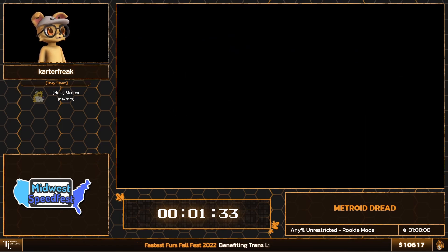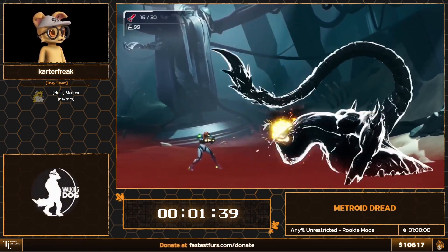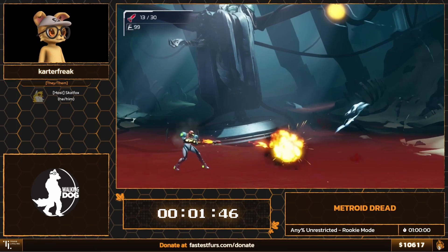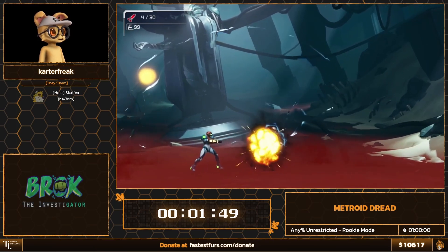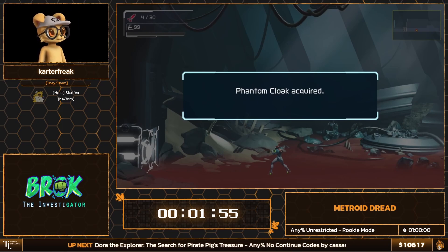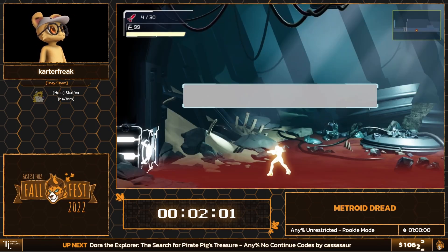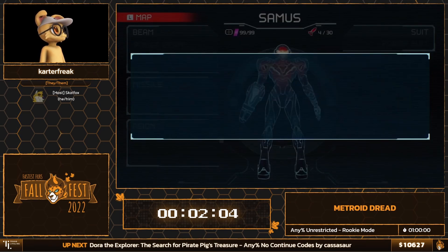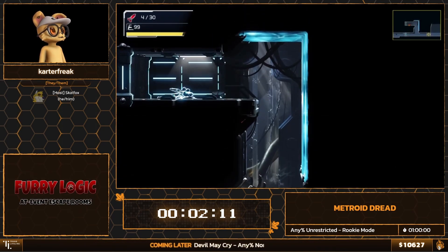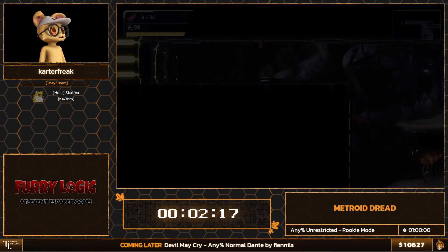We're fighting Corpius here. Because the boss did a spit attack and I phased them during their first phase, their head is locked in place. Normally the head moves around, but this way I can keep shooting in one spot for a very clean kill. We get the Phantom Cloak, which lets us go through sensor doors we need to progress in Arteria. We use a slide with the cloak to get through the door and go talk to Adam again — because he's pretty lonely.